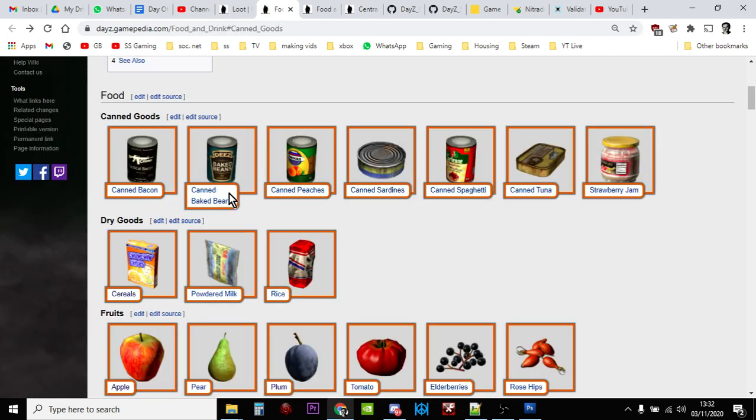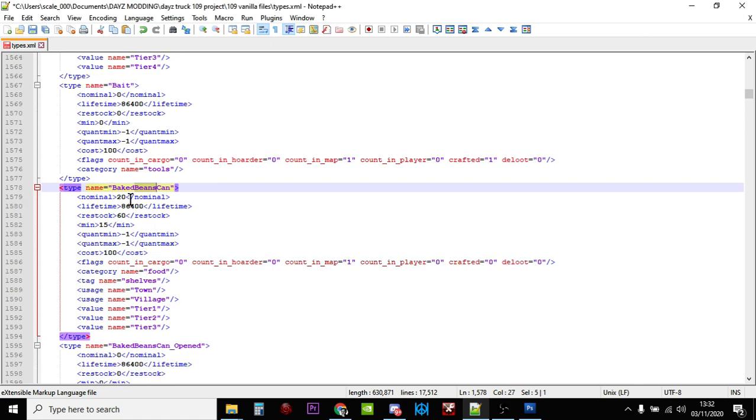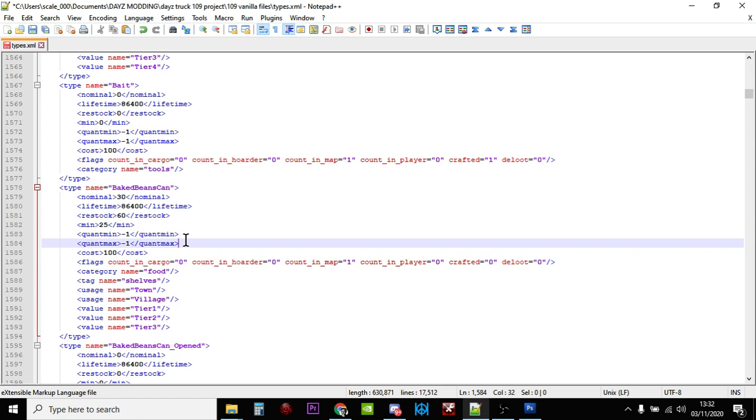Next is baked beans — search for 'beans'. There's the baked beans can, currently at 20, so let's increase that to 40 and put the minimum up to 35. Ignore the quant min and quant max — cans are always full when you open them. If you use a can opener you'll get 100% of what's in there, but if you use something else like an axe, crowbar, screwdriver, or stone knife, depending on the appropriateness of the tool you'll lose more and more. Using a crowbar to open baked beans means you'll lose about half because you're smashing the can — but you can't alter that in this file.